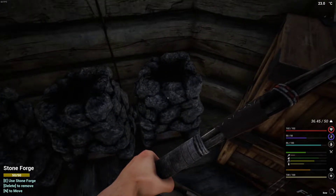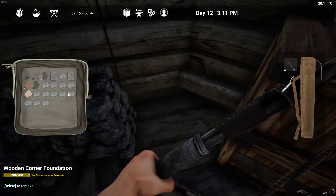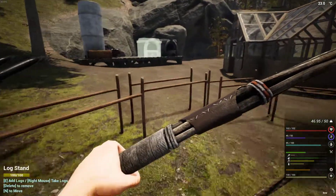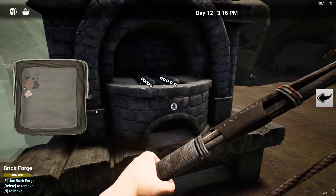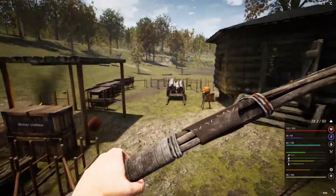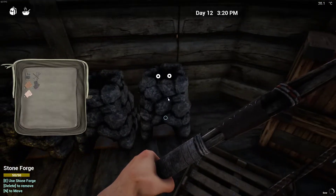We'll delete and confirm, and now we have a ton of stone. We'll come over here to the forge and put in those and those, and as many of those as we can get in, then we'll fire that up. That's full. Now we can start taking these out.